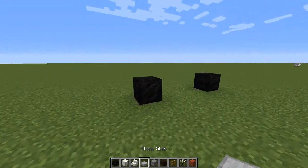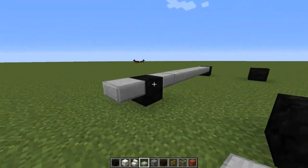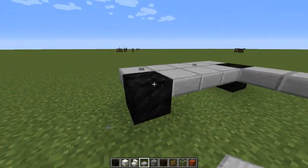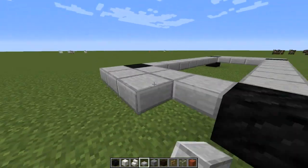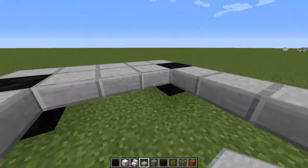Now we're going to take smooth stone slabs and put these all the way down, connect everything up like so. Freaking slabs — stay where I'm putting you. There we go — now we've got to fill this in, and boom.